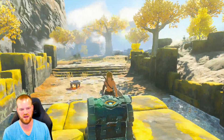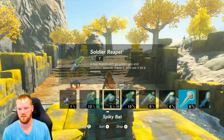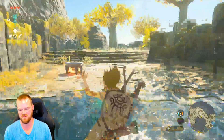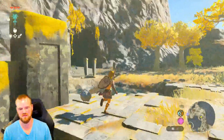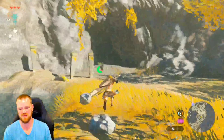What do we got — soldier reaper? Oh, why do you make me do this so early? I do like that new option that automatically, just from that menu, lets you choose what you want to drop. I think we're good for now. Let's go into this cave and learn how to use Zonai devices.